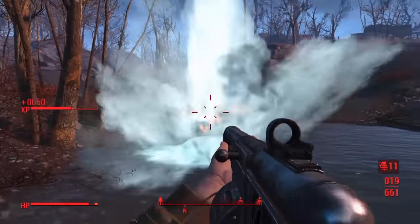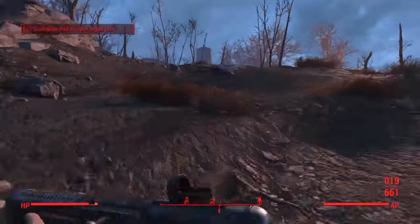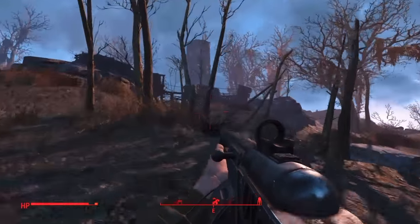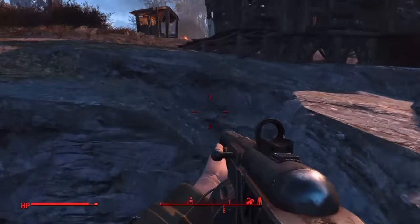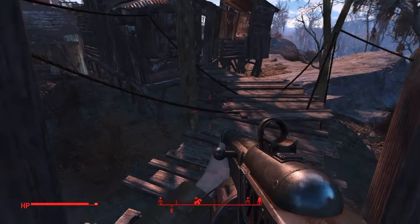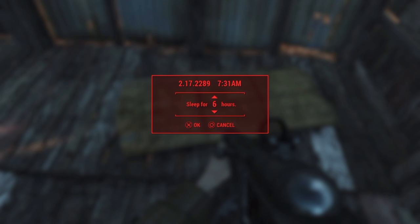Well, you don't actually have to do any of that, but this is a close place you can walk to from his bunker. If you've never been there, the place is called the Lynn Woods and you can sleep right there. The bandits don't aggro you next to the chest, so just go ahead and sleep.